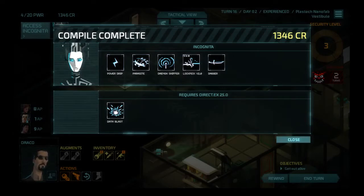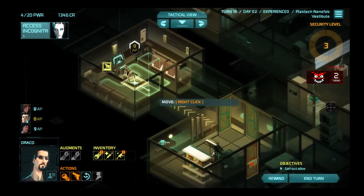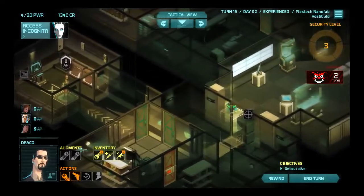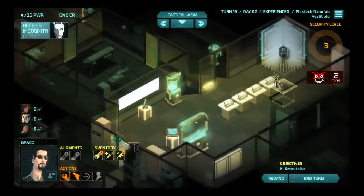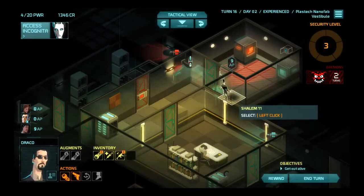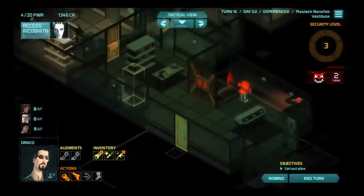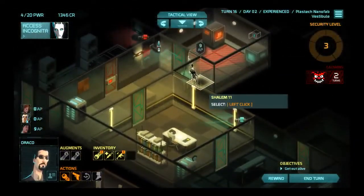Requires DirectX 25.0 — that's cute. I'm sad that I can't get more out of that, but it has Data Blast in it. But Dagger seems really strong — this thing is insane. Break three firewalls for one power? I would take that every day of the week. So that pulse drone is going to do its pulse scan and then go somewhere else. And then we're going to have to get through here somehow — god, that's going to be horrifying. And they recaptured the Nanofab over there.